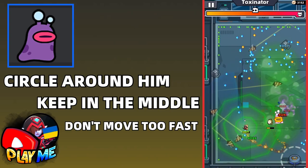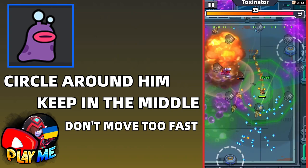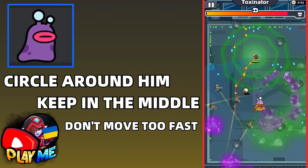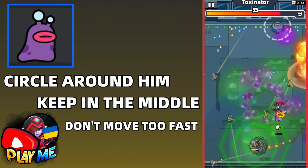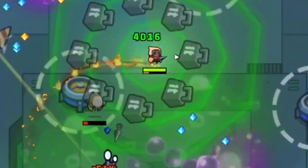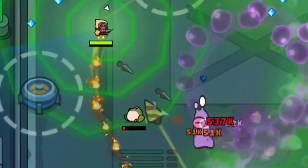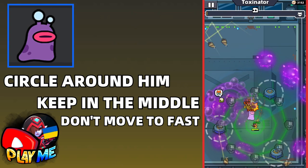To defeat the next boss, Toxinator, you need to do a little trick. The problem with this boss is that besides shooting toxic puddles, he leaves poison behind. To not step on it, you need to keep that boss in the middle of the map by circling around him. But don't move too fast — do short steps with pauses, like I'm doing here. Step, pause, step, pause, and avoid toxic puddles. Move like that until your skills do the job.